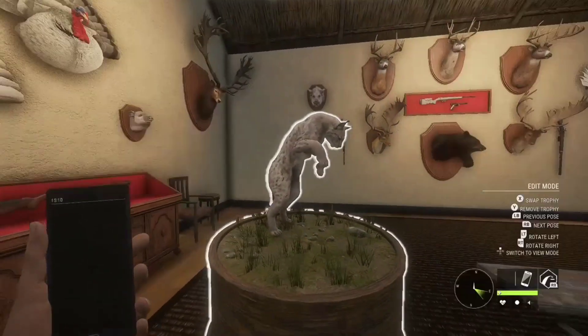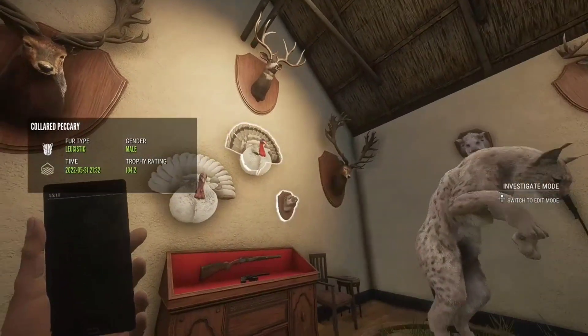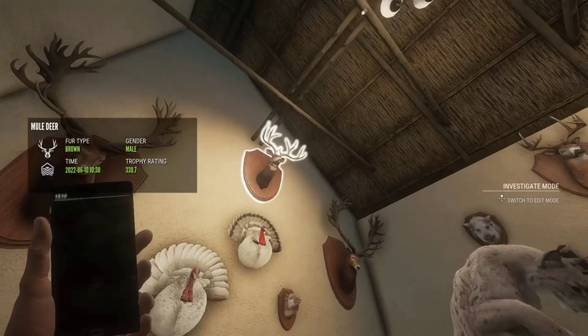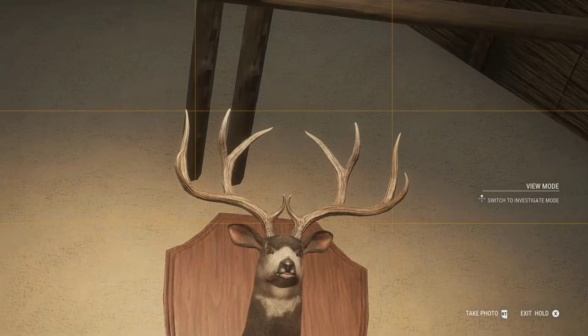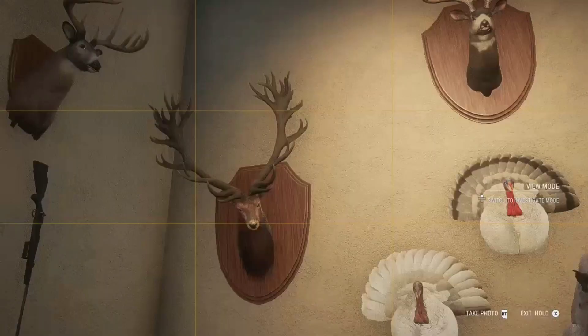Here we have a cool Eurasian Lynx — this was actually shot like within 10 minutes of the melanistic, so that was really cool. Leucistic Collared Peccary — those things are dope. And a really cool rack on this Mule Deer — those things just look so nice. Look at that, that looks really cool.